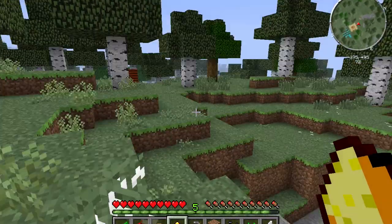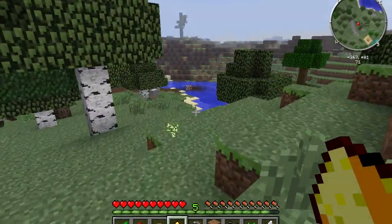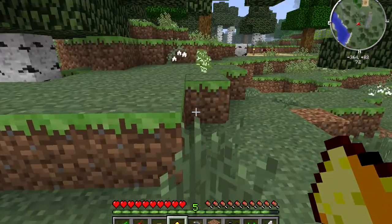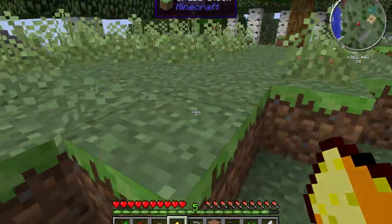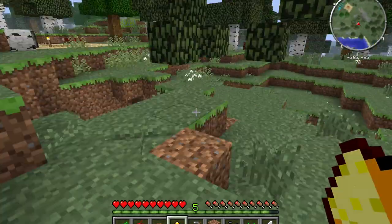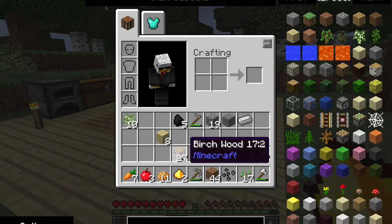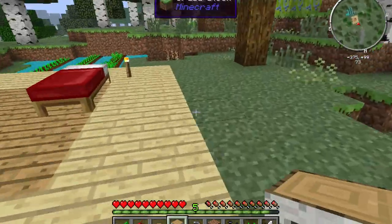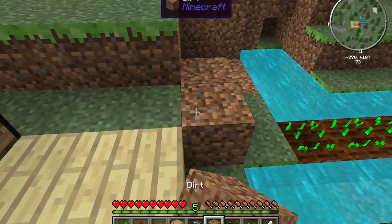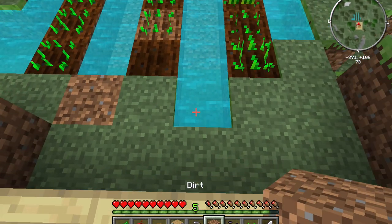There was a creeper — that's dangerous! I got some sulfur, unless it dropped from the leaves which I doubt. You get sulfur when you kill a creeper, so that was a close call. It doesn't look like we're getting any apples — probably because these aren't oak leaves. That's disappointing but we'll continue house building. Do we have any oak saplings? No, which is sad.